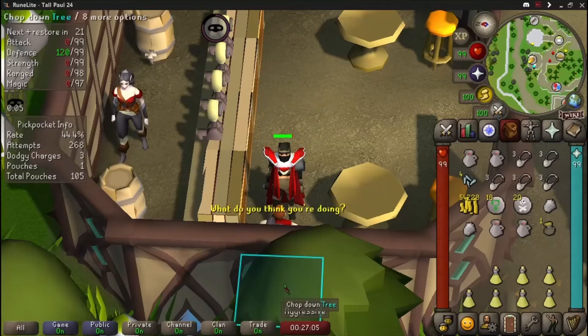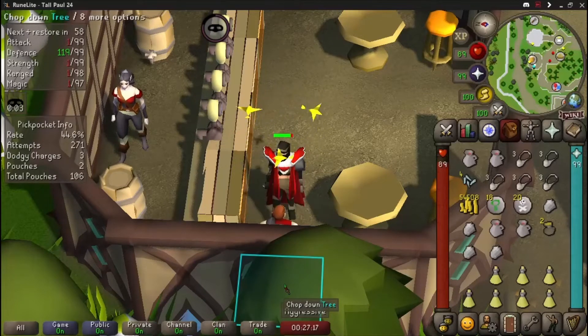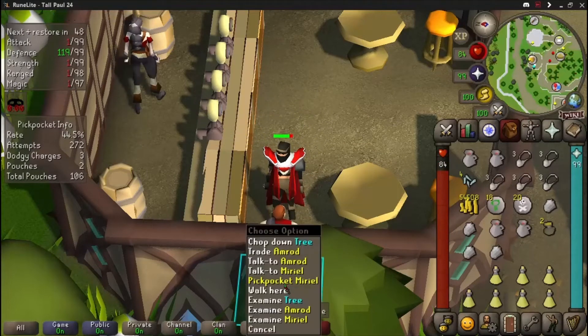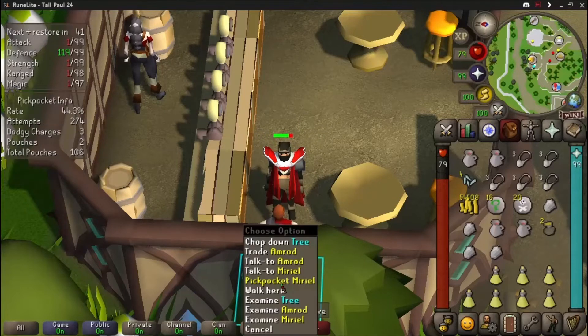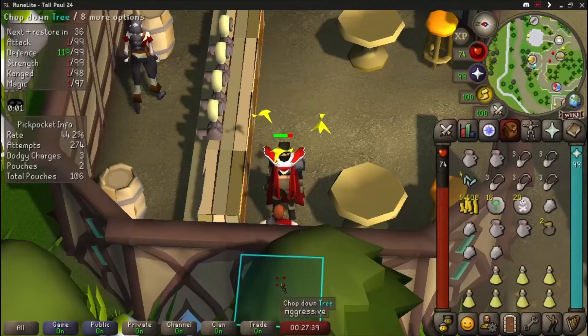The Zarite bow has a higher ranged attack — black chins are plus 80 and the Zarite bow is plus 100. In terms of using it for the Inferno, I'm a bit confused about the Twisted Bow's value. The Twisted Bow is currently sitting at around 817 mil, and unless I'm wrong, you mostly utilize it for Zuk and the Inferno for a faster kill. But is the Twisted Bow really that much better if people are still able to kill the Inferno with the Bow of Faerdhinen?